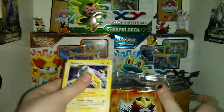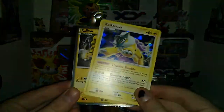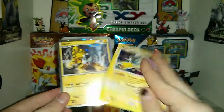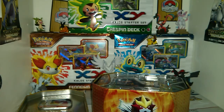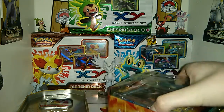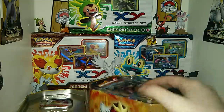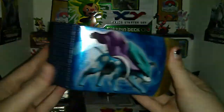I'm going to take out the 2 cards here. Here's Raikou, Level 42, and the promo Raikou. The reason why this one was on top is because this was opened at the store and we had to have the manager check to make sure nothing was wrong with it, nothing was missing. Because this was the one I wanted — they also had Entei and Suicune there, but I got the Raikou one.